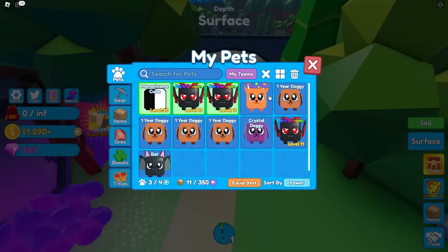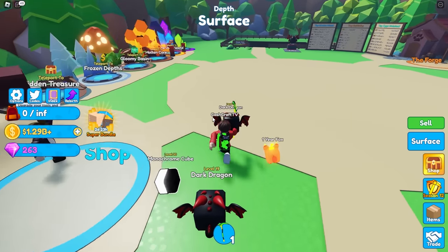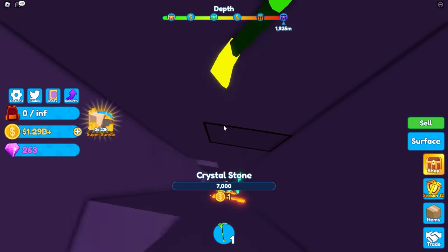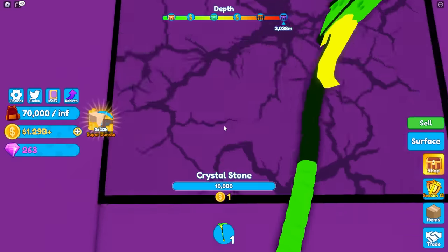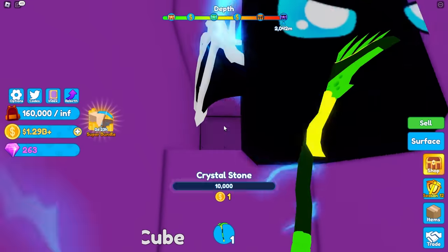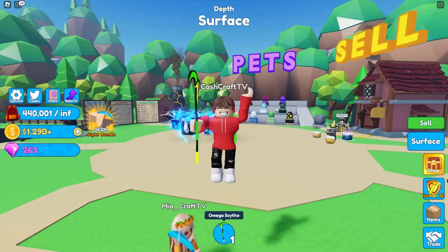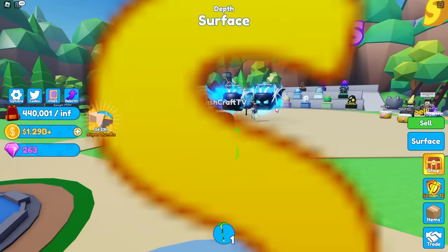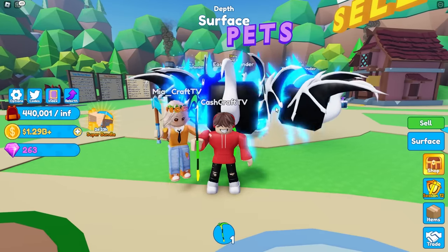I'm gonna get rid of this dragon and equip this fox, and now it's probably gonna give me millions and millions of dollars. But wait — it just gives me the same amount of blocks per hit. That was so not worth it! If you want to watch more videos from us, click one on your screen right now and don't forget to subscribe — bye guys!